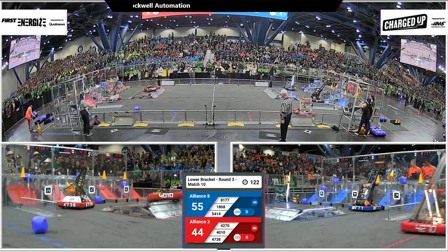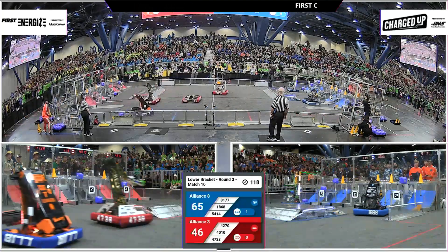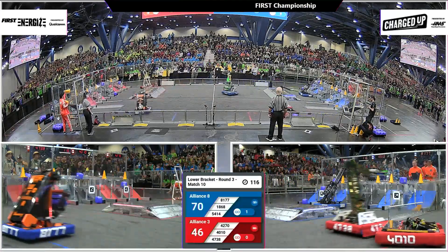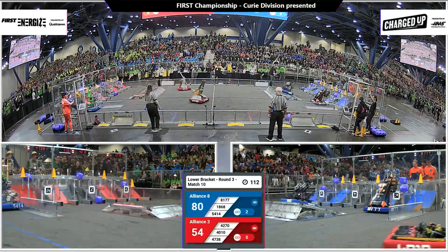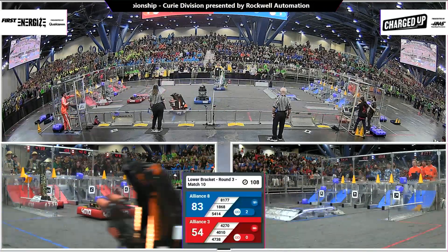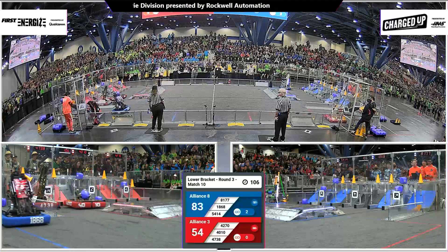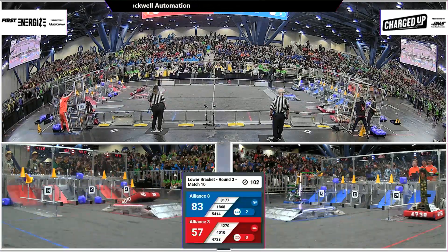81-77 scoring in the top row and completing a link for the blue alliance, red alliance right behind them. 47-38 scoring a cone. 40-10 putting up a cube in the bottom row.